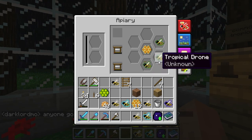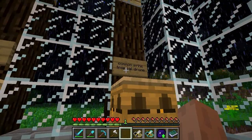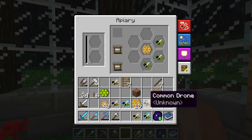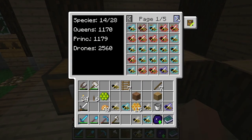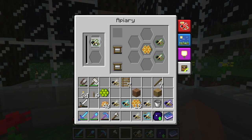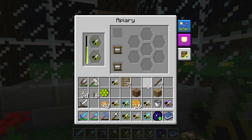Check it out — we've got some tropical princesses! We bred a common princess with a tropical drone, and that's a way to get tropical princesses. That is awesome. Let's go check if we still have a common princess — unfortunately no. So I guess we'll just do tropical princesses for now and breed them with a tropical drone.